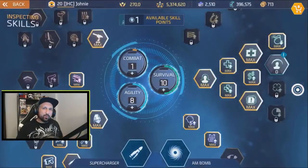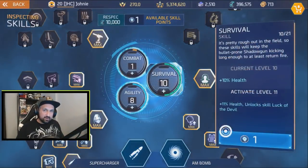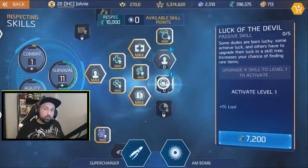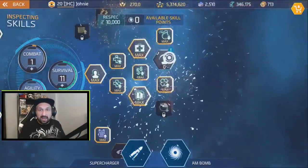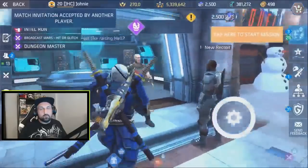What's up guys, Johnny here back with more Shadowgun Legends. Here's a quick guide on how to get the new skill points in the game. After the 0.7.5 update, we now have 20 skill points total — two more skill points are added to the game, and you can now access the ultimate skills.